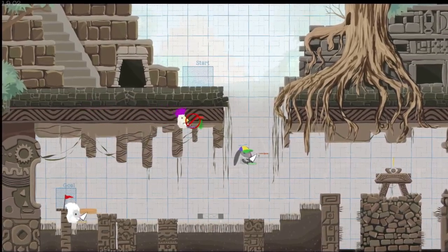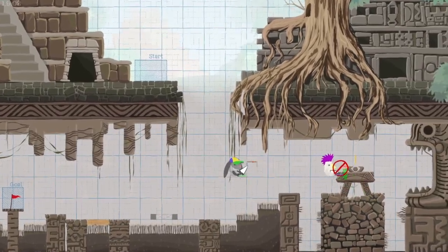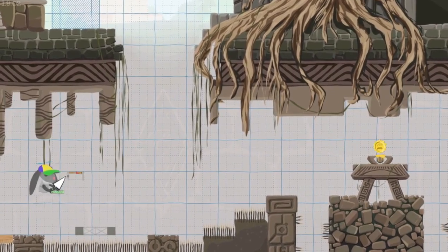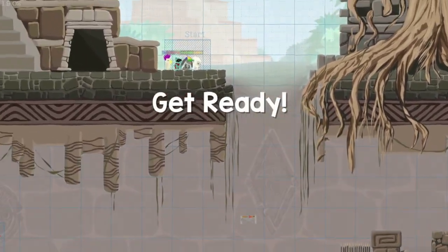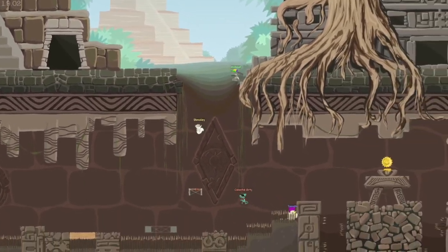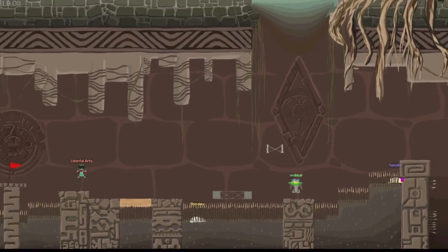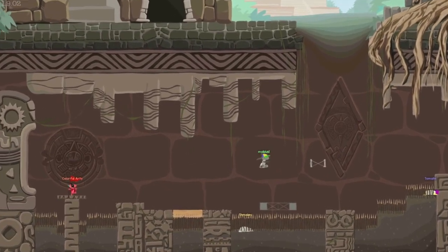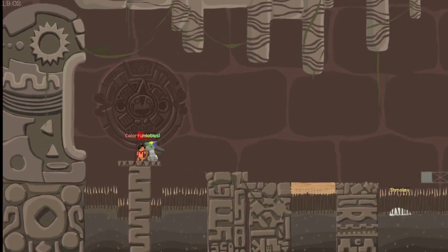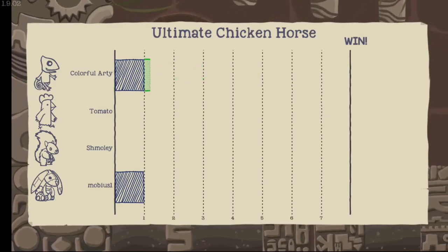Have any of you ever been to the Indiana Jones ride at Disney World? I have not. You're gonna get stuck when you grab it. Oh, there are spikes there — you cannot just... That's about how my first time playing this level every time goes: forgetting where the spikes are because the camera is not great. I'm glad you guys did that, cause I would've forgotten too.